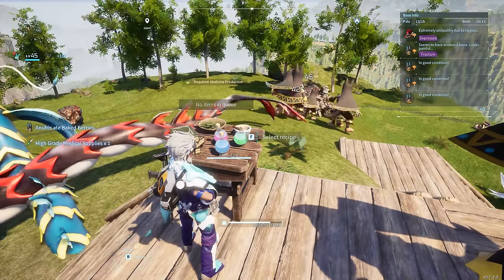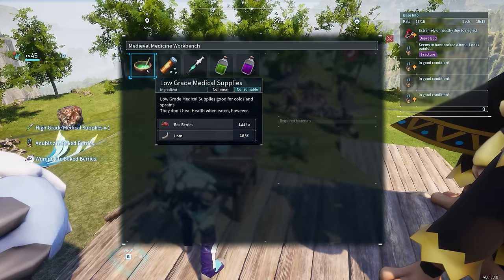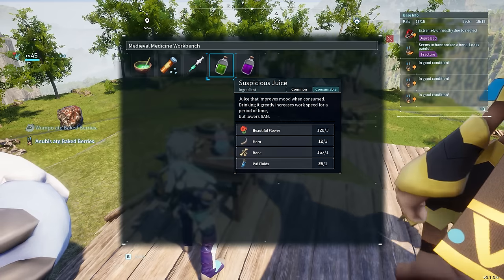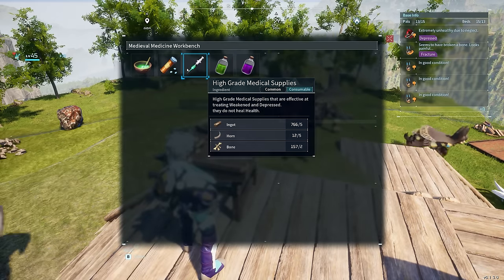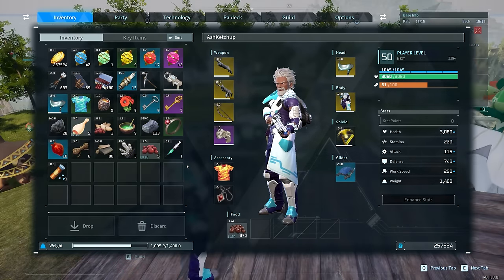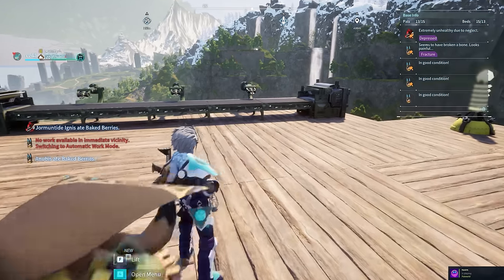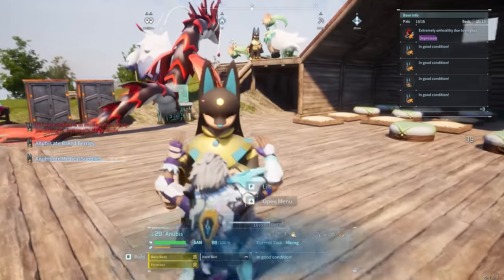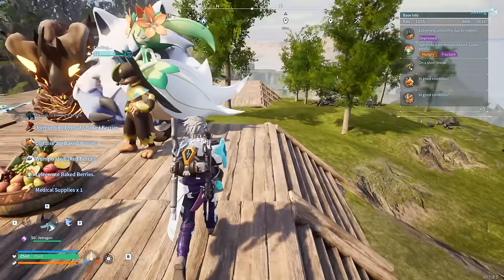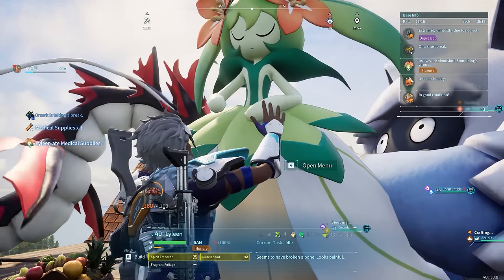At number 9, one thing to keep in mind is that medicine does not apply automatically. However, you can absolutely help your pals to avoid any damaging debuffs. Always try to get a medical supply place so that you can craft low, medium, and high grade supplies to treat pretty much anything from depression to fractures, ulcers, and everything else in between — which is why I also recommended Lailene in previous videos so she can craft these faster. The way to apply them is easy: just get close to any of your depressed or problematic pals, press 4, then choose the feeding option, which lets you give them any specific item from your inventory. This immediately cures all of those problems and they will resume work at full speed.